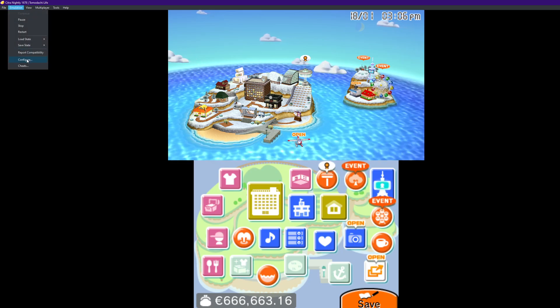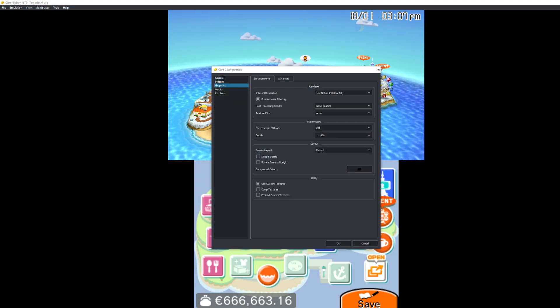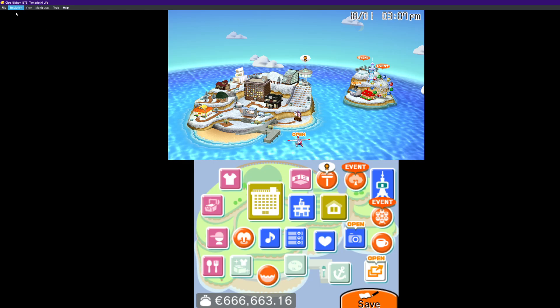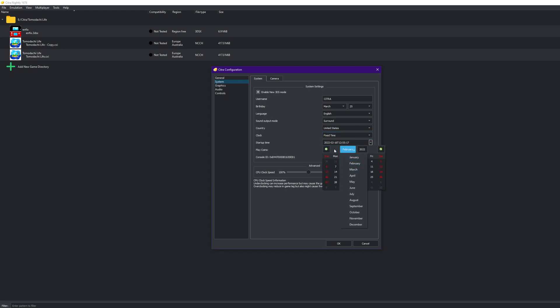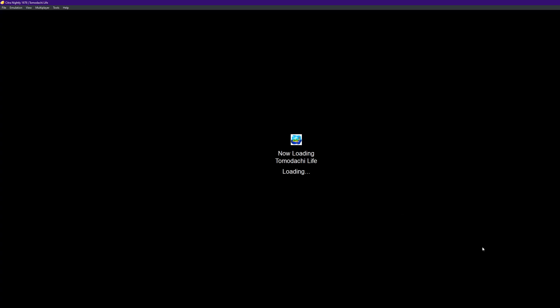The final cheat is you can change the date and time of the game so the shops can refresh. First of all, stop your emulation through Emulation and then Stop. Then go to Configure, and you'll see Country and Clock. You're going to want to press Fix Time, and then you can set this to like whatever day you want, so you can collect seasonal items and other stuff like that. I'm just setting it to like November 2021, even though today is the 18th of January 2021.